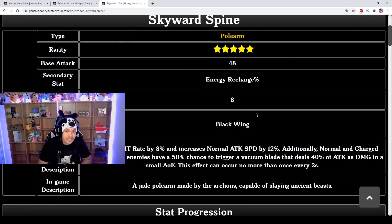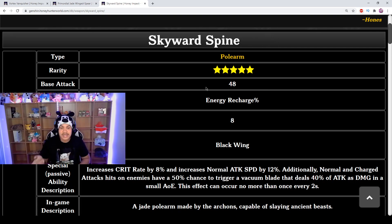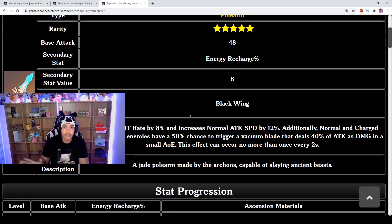The final weapon is the Skyward Spine. Unlike the Vortex Vanquisher with its 46 base attack, this and the Jade both have 48 base attack. The secondary stat is energy recharge. I hear a lot of people saying Zhongli doesn't need energy recharge — and honestly he doesn't, because he gets his elemental burst back really fast on his own. But if you want to spam elemental burst as fast as possible, energy recharge is the way to go.